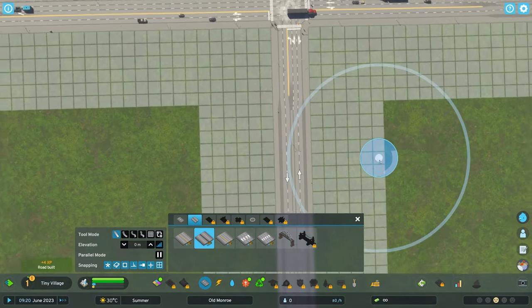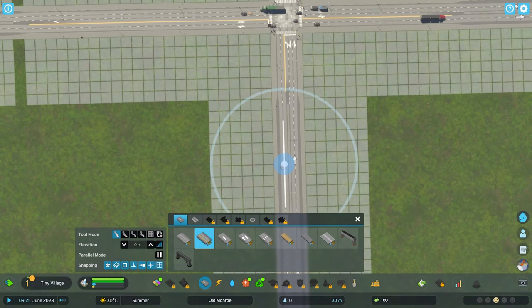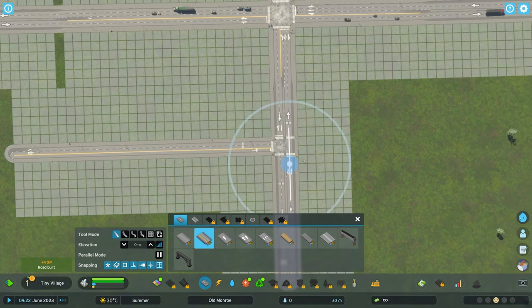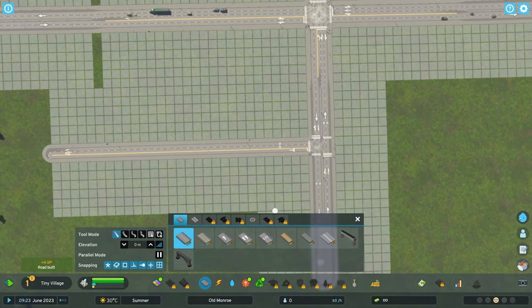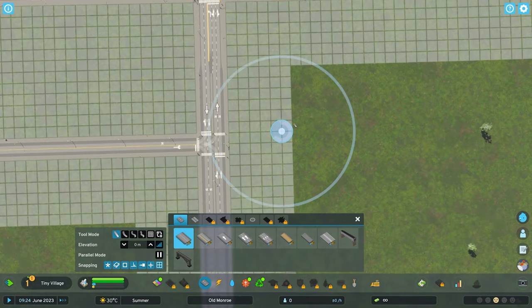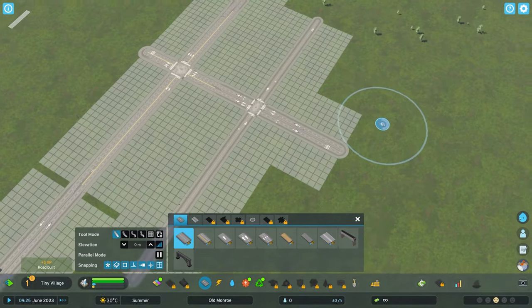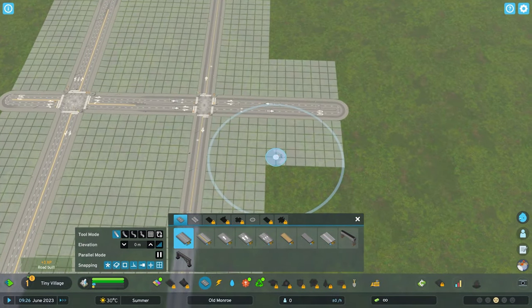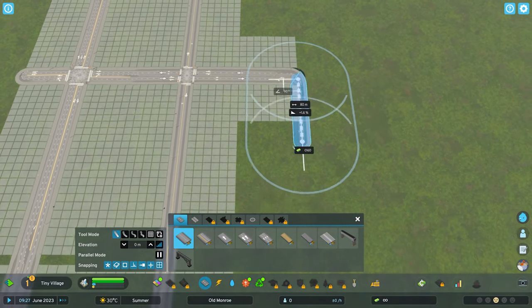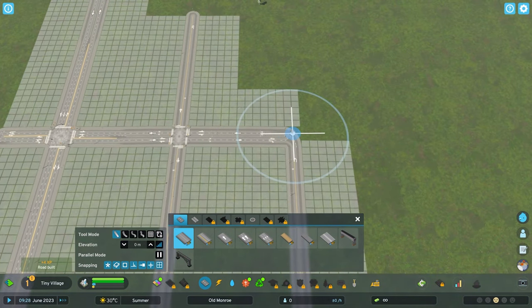I've been a big fan of the Intersection Marking Tool mod, but I always felt like it added so much time to builds. In recent months I've actually just stopped using it because it was too time consuming — no shade to the mod, it's absolutely phenomenal, it just took too long for me. So having that built in is really cool. I know some people will hope for a way to turn it off for more detailed players, but so far I'm loving it.